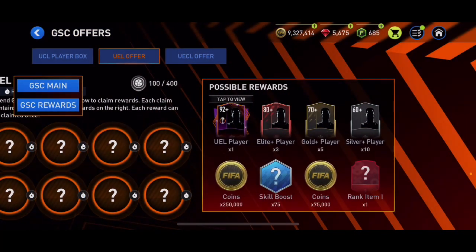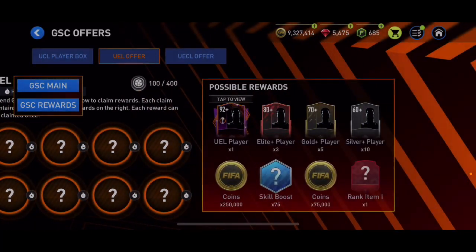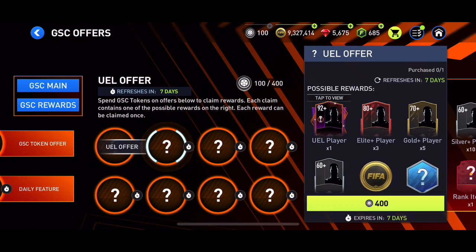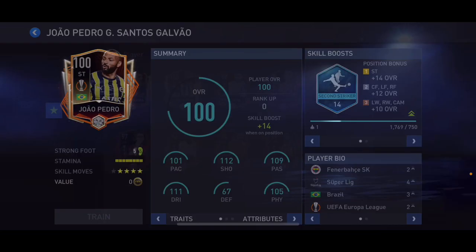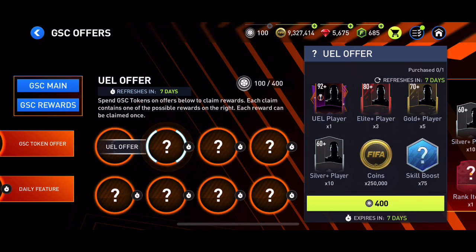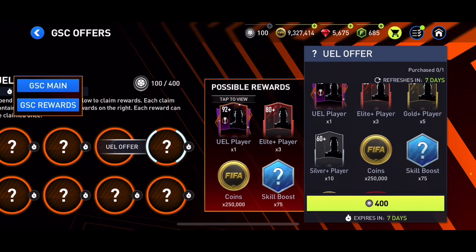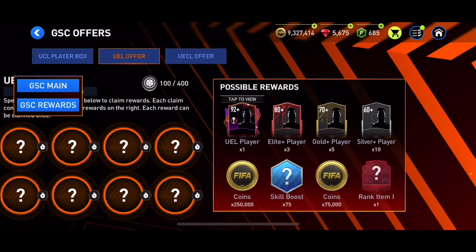For the UEL offer we need 400 GSC tokens. We can get a UEL player 92-plus — 103 overall Fabio Vieira is there, 100 overall Pedro, and 99 overall Zabarni from Ukraine. From each of these we can also get other rewards like three elite players, five golds, ten silvers, 250,000 coins, and so on.